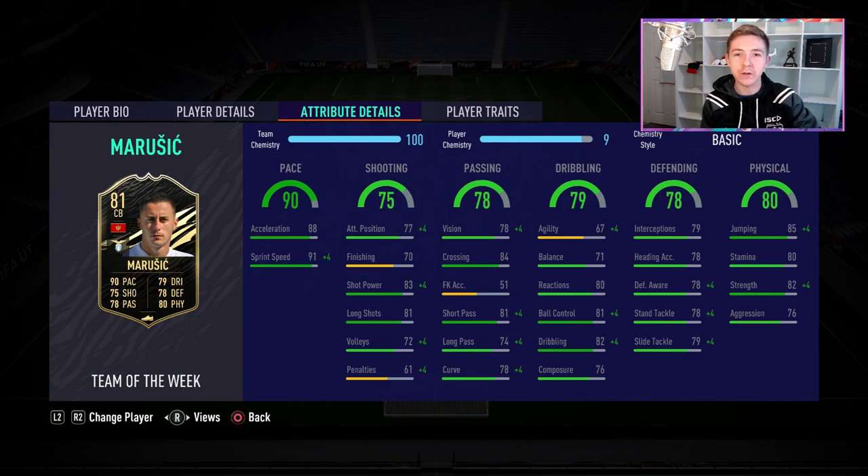Obviously, the main selling point of this card is the pace. The rest of his stats are pretty average. He's got some nice physicals, some okay defending, and some decent dribbling for a centre-back. But other than that, there really isn't too much to discuss. I just want to try him out because he's a 90-paced centre-back and I just want to see how well he performs in-game, so that's ultimately what we're going to do today.